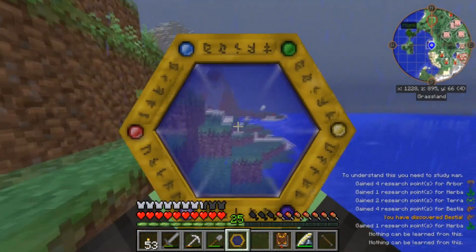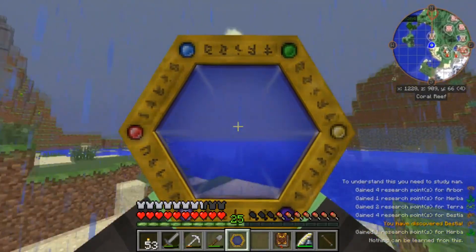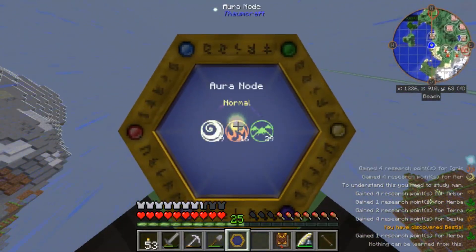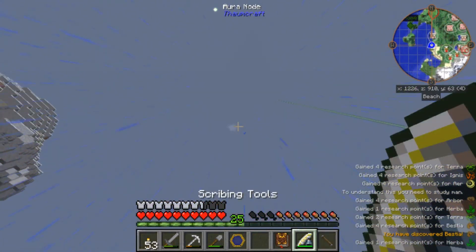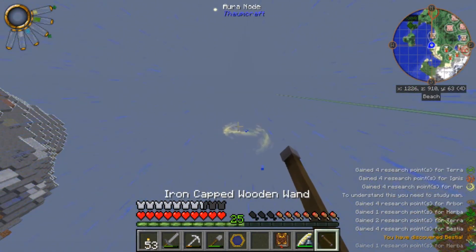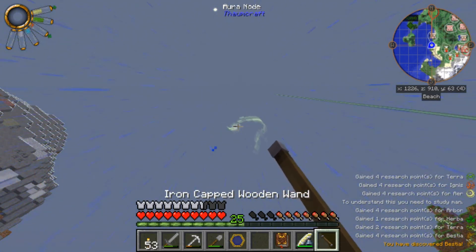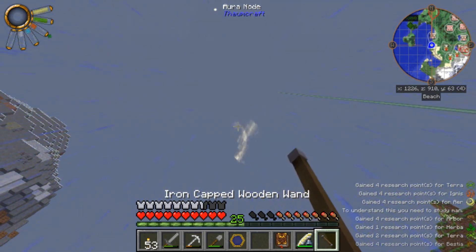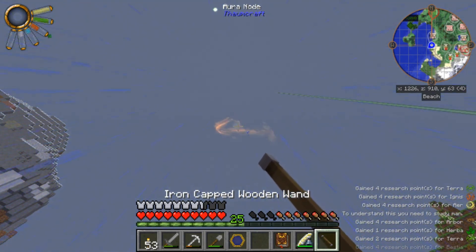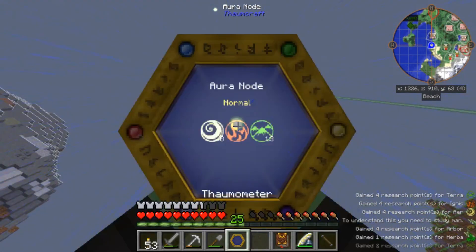There's... what is that? There's a glow here. Whoa, that's a lot. Now as you can see the wand is filling up with all these different aspects and I can pull it out of this aura node. I'm not sure if they deplete, but I'm just going to fill it up as much as I can here. Okay, that's as much as I can get. Let's see if we can find some more.